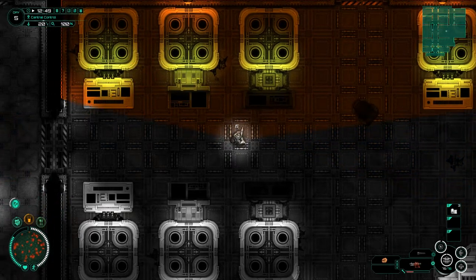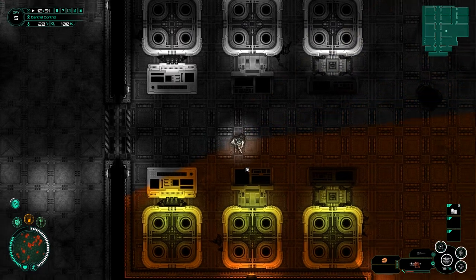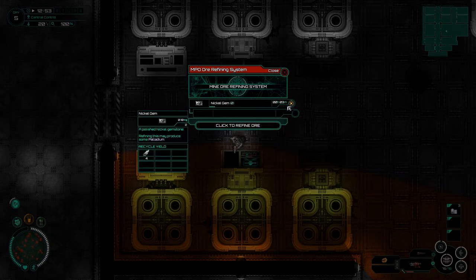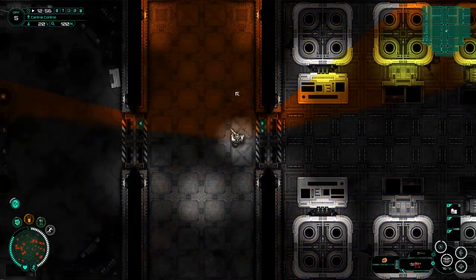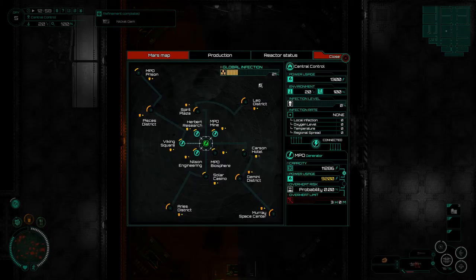I want to do the refine, not the combine. This is bioprocessing — I don't have anything for that. And this is the recycling. I can turn nickel gems into palladium. If I go to this power screen, we are starting to reach a critical point in the game — literally critical. If the infection gets up to 25%, they are going to start invading this area. They being the infected zombies. There are ways of holding the global infection back, mostly by sorting out thermal and oxygen regulation so these yellow lines can drop back down.